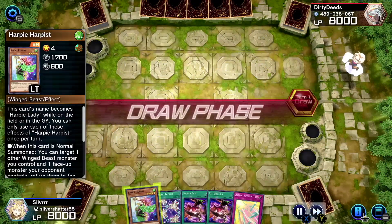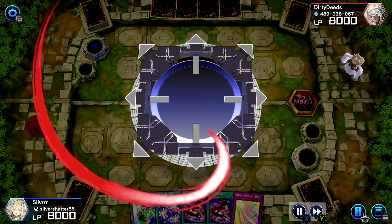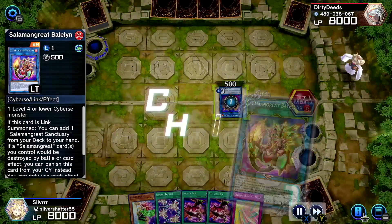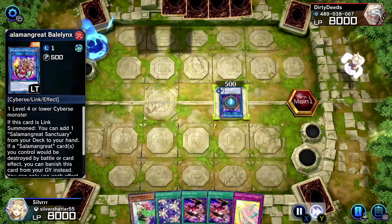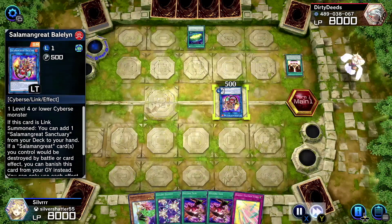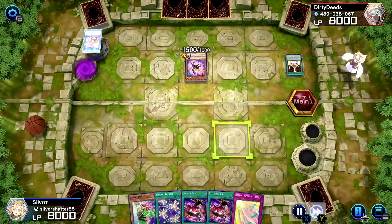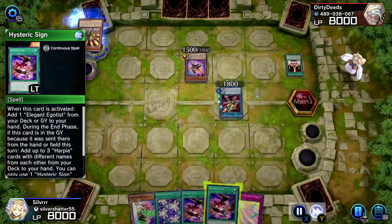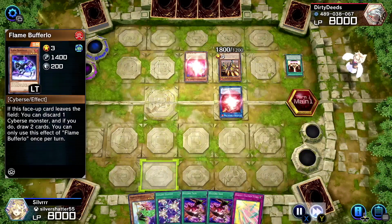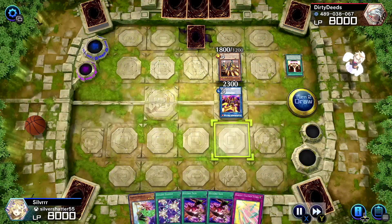Harpies are back with some support — can't believe they got a new card, just one though. Still better than nothing. We'll skip through the loading. This hand is kind of good and bad — we don't have too many monsters but we have Featherstorm, two Hysterics, and at least we have Harpist.